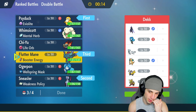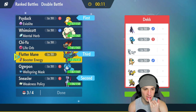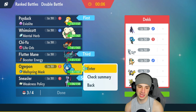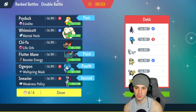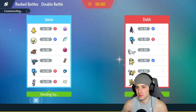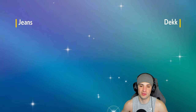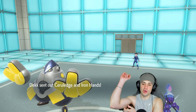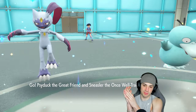Going Sneasler and Psyduck again. I kind of like Fluttermane here, or Fluttermane and Ogerpon — not bad. Chi-Yu doesn't really pair up well because if they go Flash Fire with Ceruledge and they also have Dragonite with Dragon typing and Gouging Fire, there's a lot Chi-Yu doesn't pair up well against. So I'll bring Fluttermane along with Ogerpon instead of Chi-Yu. They end up leading Ceruledge and Iron Hands.